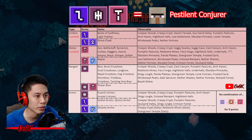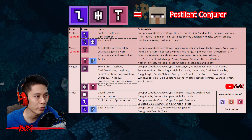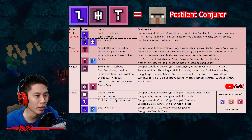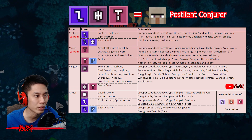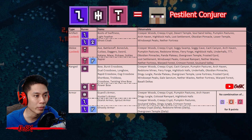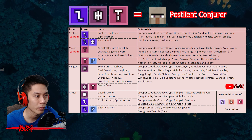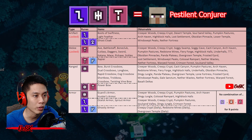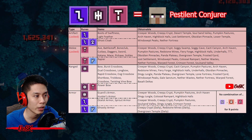For artifact, the L rune — you can get it on three types of artifact from many maps. For melee weapon, the T rune — you can get it on many types of weapon from many maps. For the Tree rune, you can get it on either armor or range weapon from many maps.